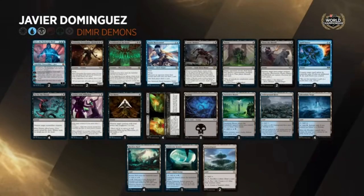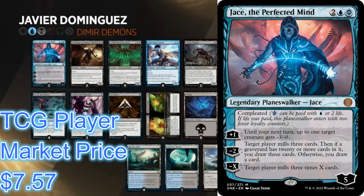This is a blue-black deck — that's what Dimir is — and there's a two-card combo in it that's mainly what it's striving for. It controls the game and gets to that mid-game of playing out this combo and winning. The first piece of the combo is Jace the Perfected Mind — a planeswalker that costs four mana, or you can pay two life plus one blue and two mana to bring it down for three, costing you two life and three mana.